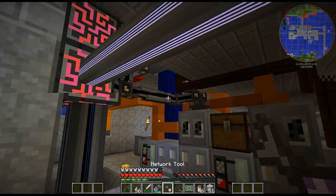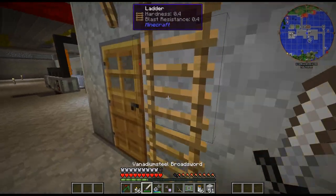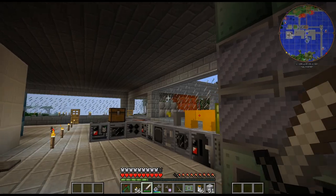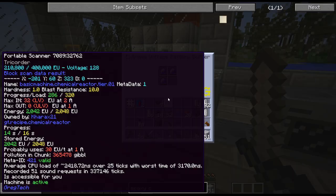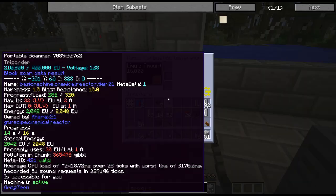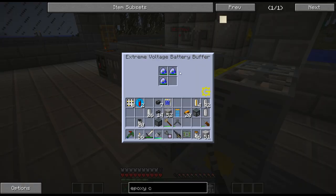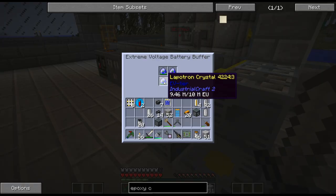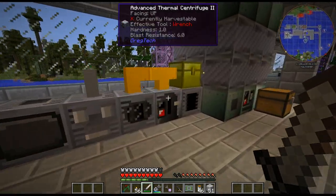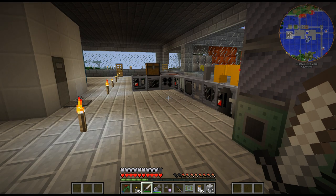We're up to 300 EU per tick — that's almost my entire turbine just powering my AE2 network, so I gotta be a little careful. We're doing okay so far: I'm running off one combustion generator and the turbine, and we're staying pretty full — slowly charging up from when I used it last. Anyway, that's going to be it for this episode, thanks for watching and have a good one.